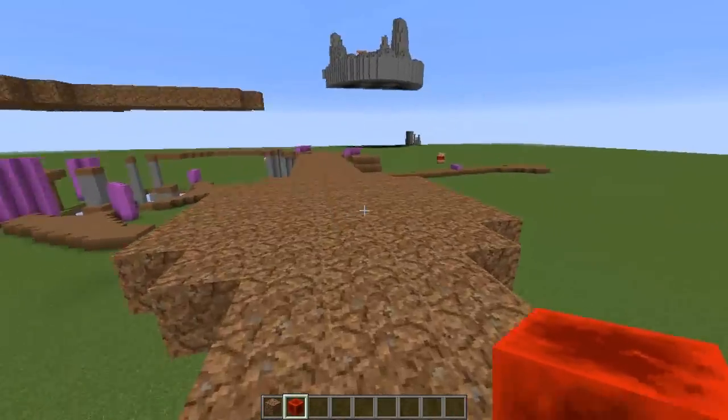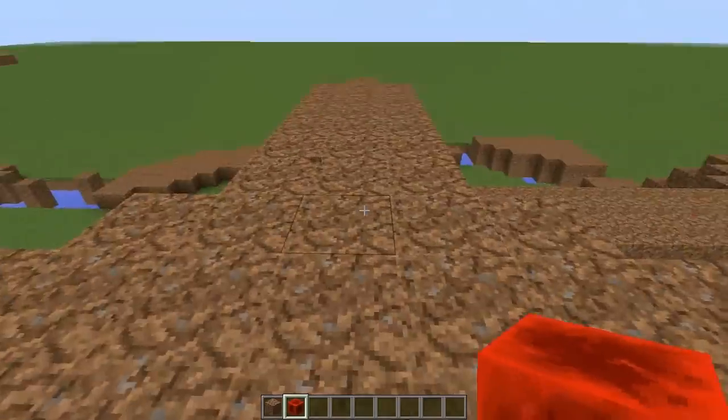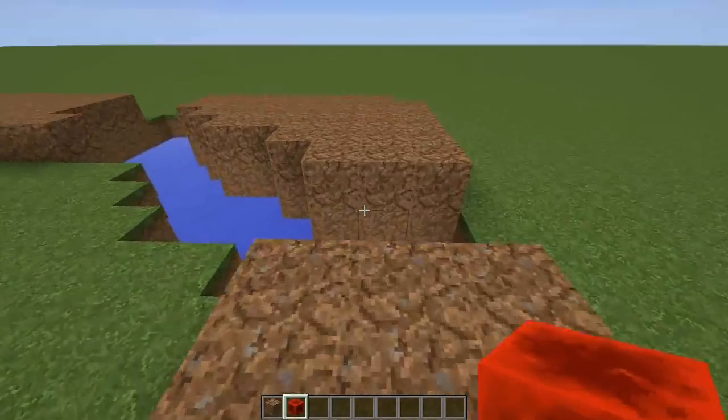My plan for this level is sort of a foresty level — these are supposed to be like giant trees, so this is the tree trunk and these are branches. But I've kind of left it up to Twinkles to design, and I want to see what she comes up with.